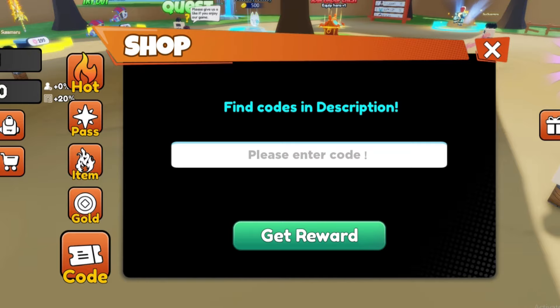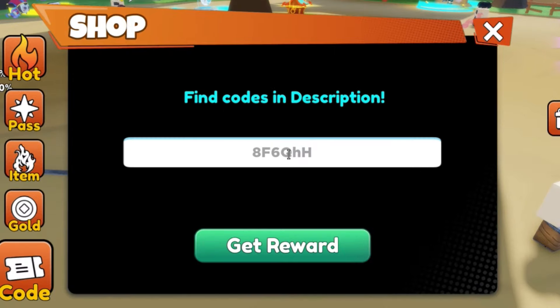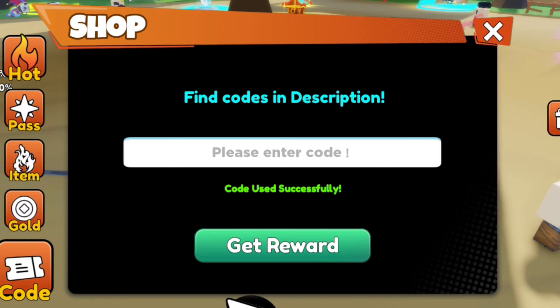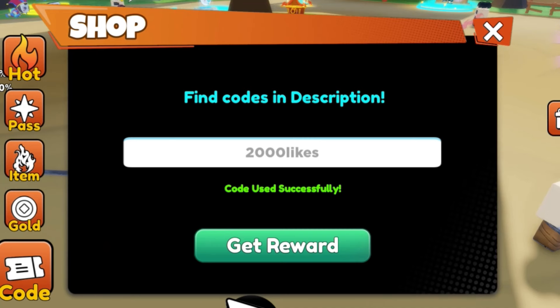Let's start redeeming the working codes, starting with the first code: 8f6qhh. And we got all of this — W in the chat! We now got 1000 likes. Oh my god, there's an OP code. We also got 2000 likes.